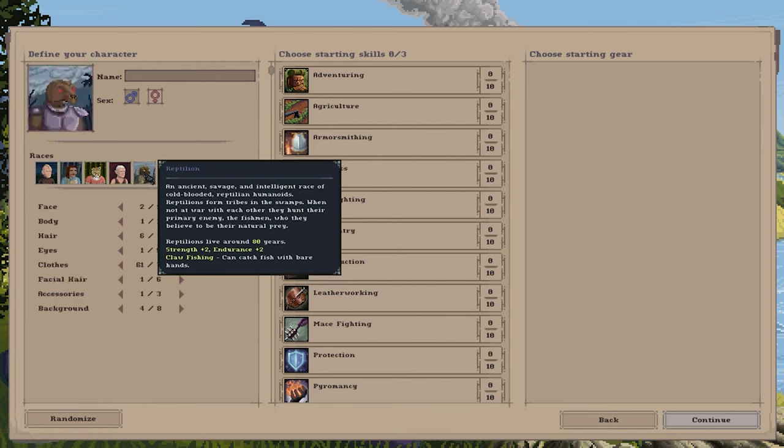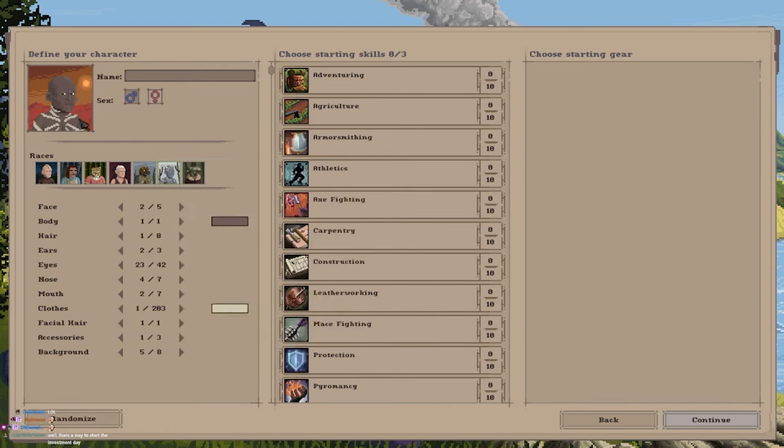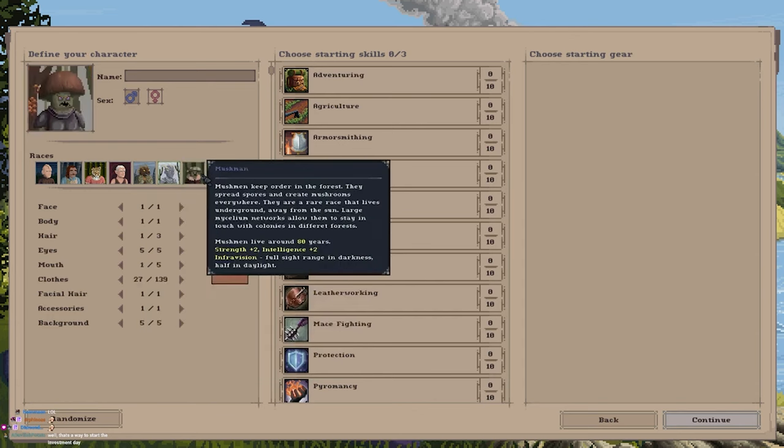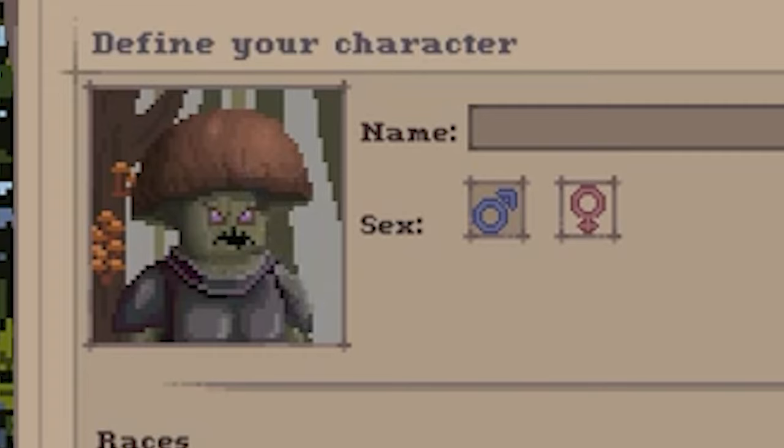Bone wraiths, which ironically are not dead, live around 60 years. And then we have mushmen, which have — I know he has a resting bitch face — that is a very happy mushroom man. So now I get to decide what starting skills I want.